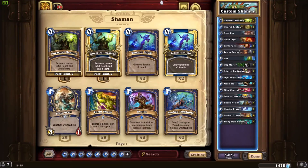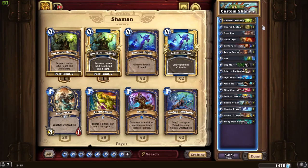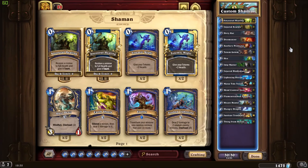Hello everyone, Yazeed here, and welcome to another episode of Fun Deck. Today we are featuring this Shaman deck which includes Ancestral Healing — a card you don't see very often. I have a lot of fun with this deck and it is somewhat viable when you play it. Let me explain why this card is in the deck.